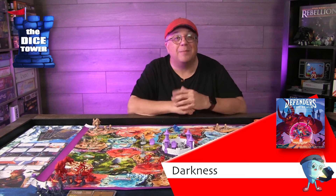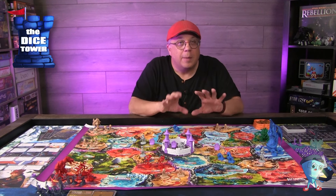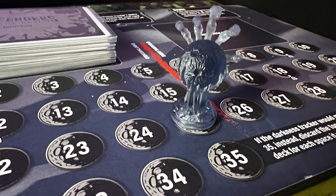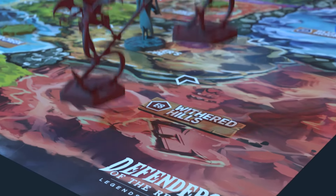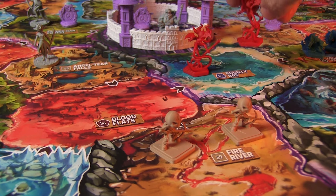Every hero's action comes at a cost — every card you play increases the darkness on the board, moving the realm closer to ruin. When dusk falls, the darkness returns to haunt you. In the Dusk phase, the forces of evil grow stronger: the more cards in your discard pile, the more the darkness rises, fueling the enemy's power. Minions multiply and the bosses continue their relentless march toward Monarch City.